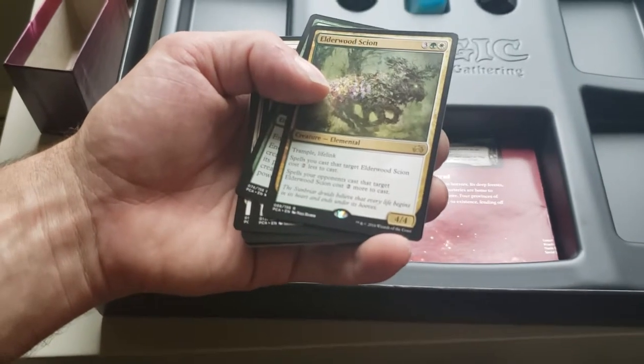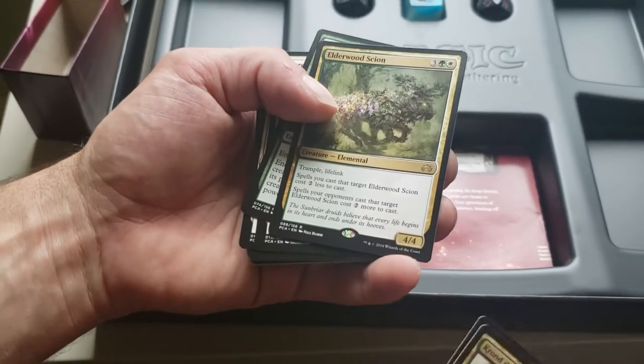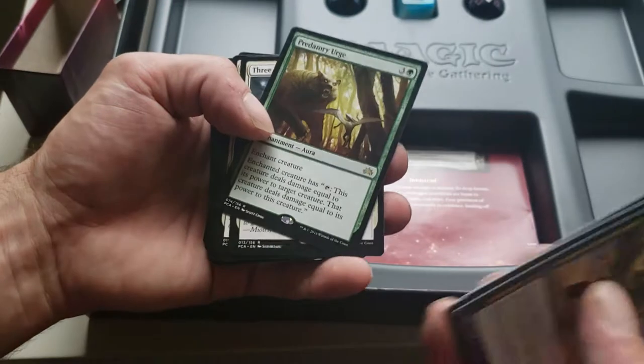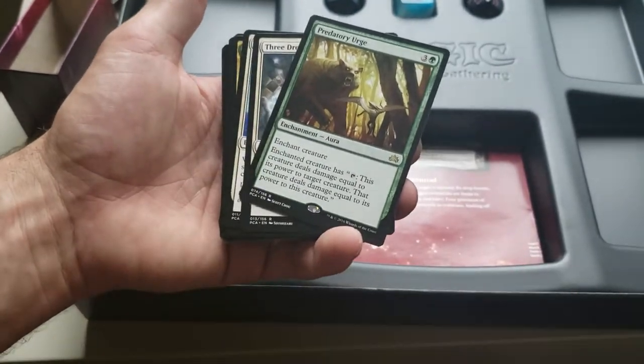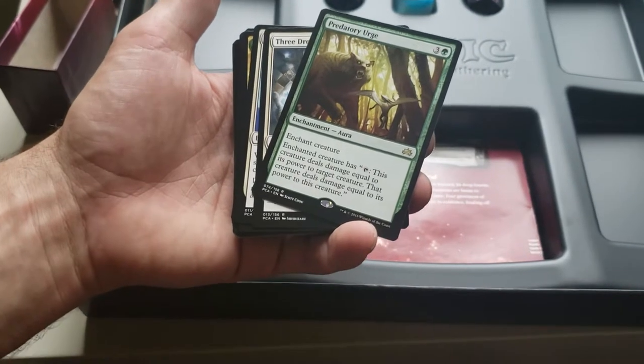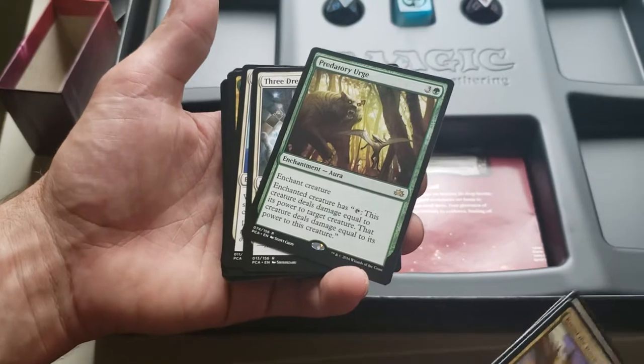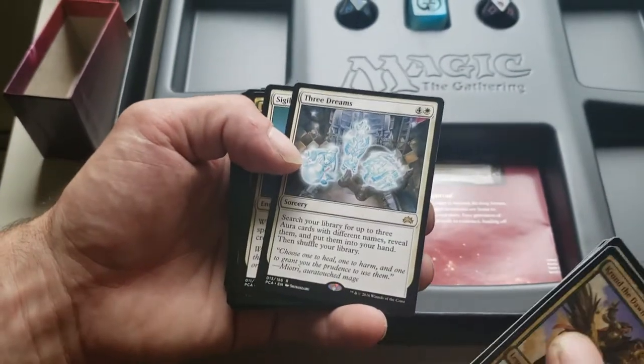Trample Lifelink 4/4 — spells you cast that target him cost two less to cast, spells your opponents cast that target him cost two more to cast. Predatory Urge, a rare enchantment — this creature deals damage equal to its power. Throw that on a big guy, tap it, just deal damage equal to that creature. That's cool.